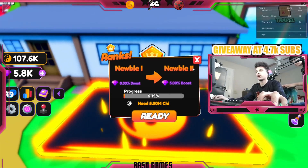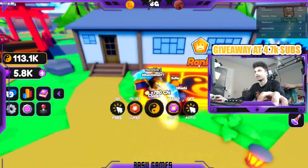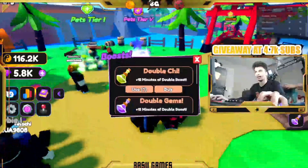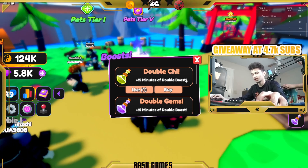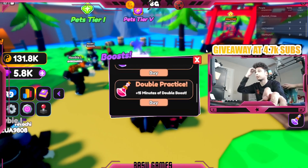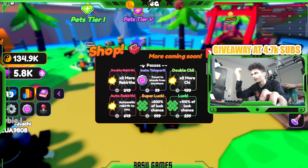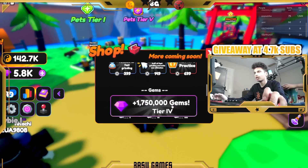Ranking up also gives you a 5% gem boost. There are also coins and boosts in the game. The only two codes I know right now are 'release' and 'free boost' — you can get double chi, double gems, and double practice. There are also game passes: times two, more rebirth, automatic rebirth.